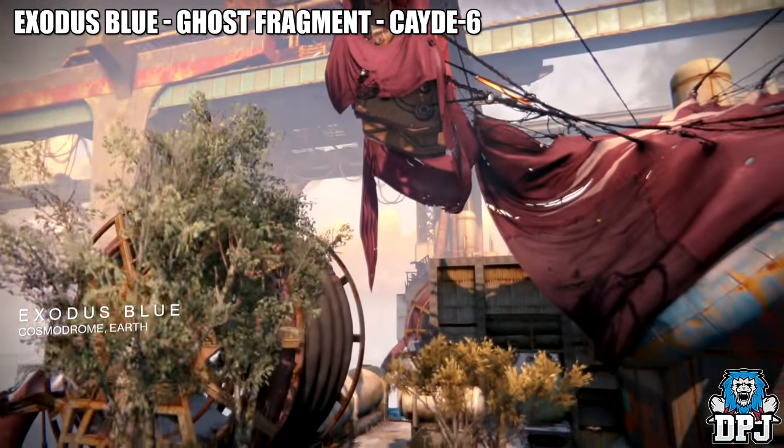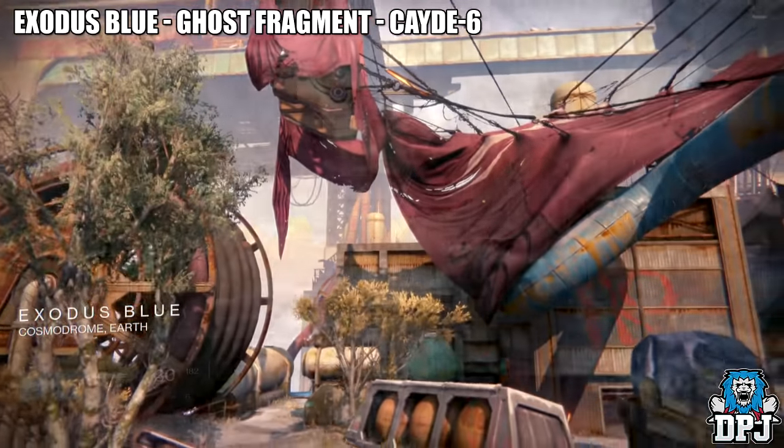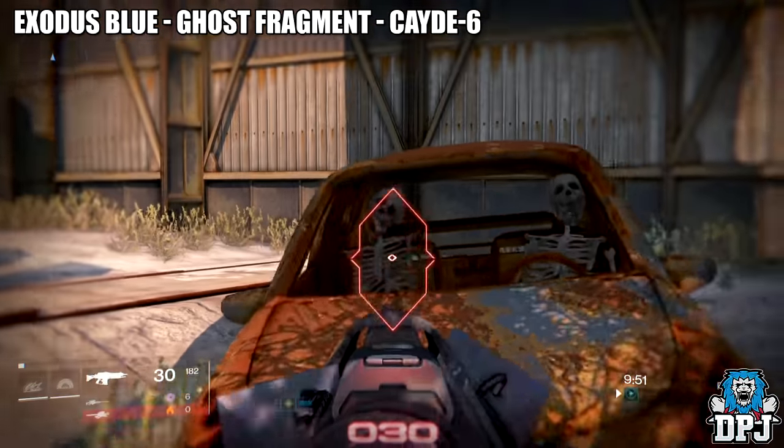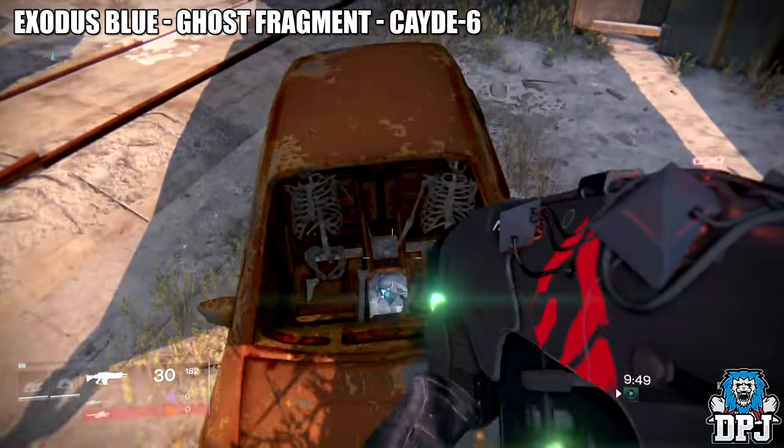The next one is located on Exodus Blue. As you can see towards the back of the map, we have this burnt out car home to two skeletons — in the middle of them is the dead ghost you are looking for.